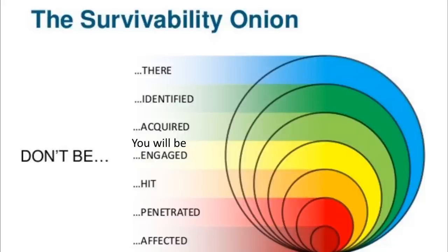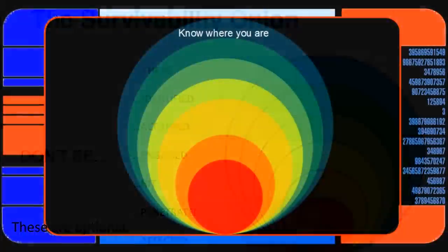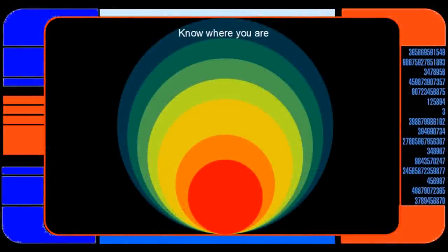If you're a system, if you're a defensive platform, you will be hit because you can't move. However, the key thing to mention is that being penetrated by an attack or being affected by an attack — those are optional. There are things you can do to either minimise or prevent that entirely. So the defensive onion for static positions looks a little bit different.